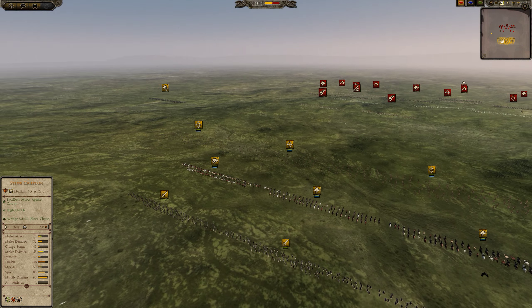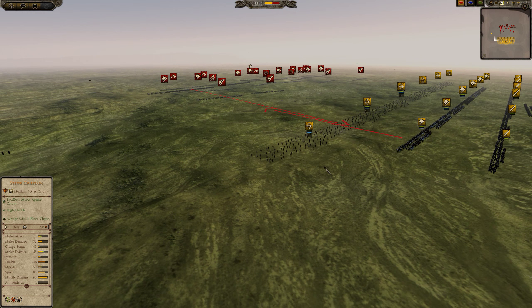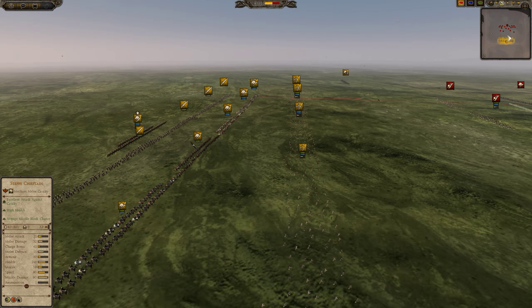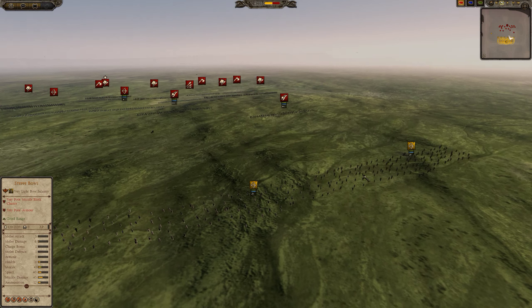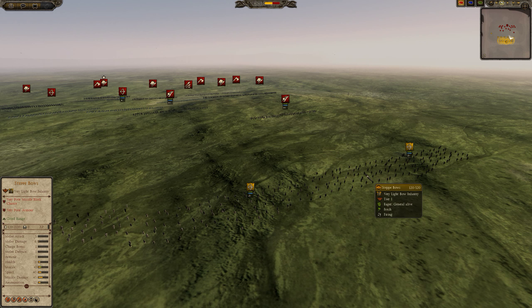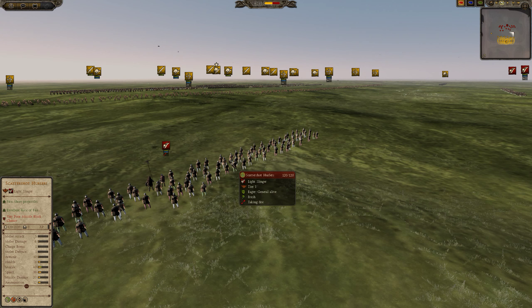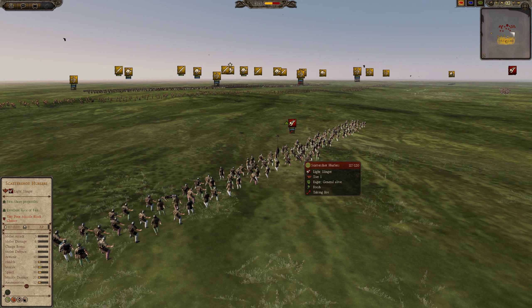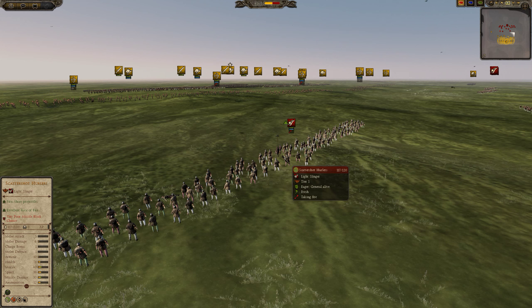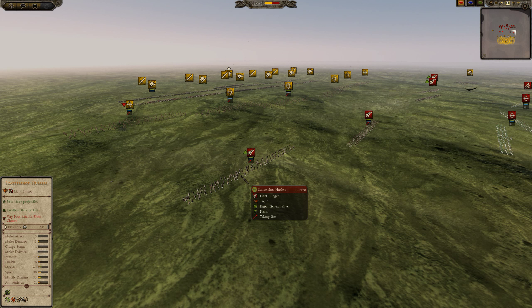Both cavalry units are going to kill a lot of the enemy, and then it comes down to which player can better support his units. One-on-one these fights will take a while, especially if the charges aren't clean, this being shock cavalry. The Prussian Prince moves up with his step bows, firing on the scattershot hurlers. Initially out of range, the scattershots now come into range and should start racking up kills fairly quickly against the step bows, though the step bows got the first shots off due to their range advantage.